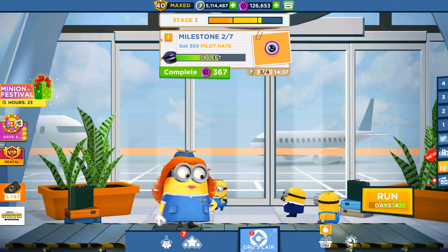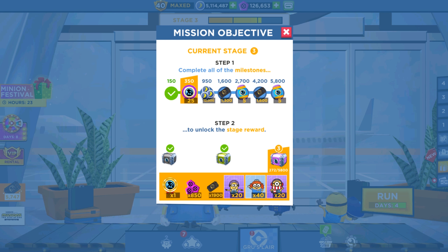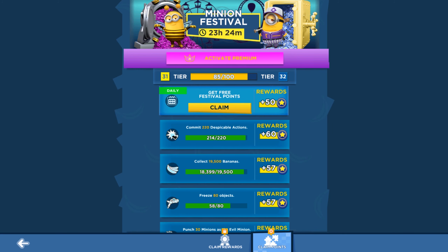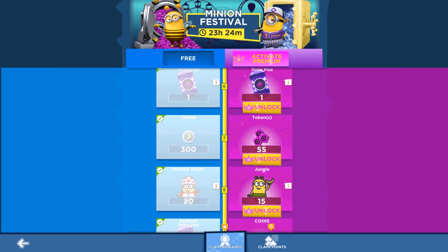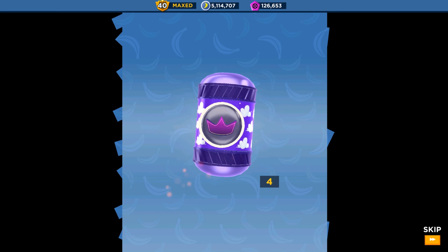Starting from milestone number two in the third stage awards, you can get Airline Bob, Frigid Karl, and a DJ Minion. In the Minion Festival, on the right side there's only the premium membership, and on the left you get three outfit tokens, some bananas, blue channel cards, and festival prizes.